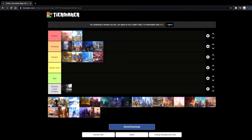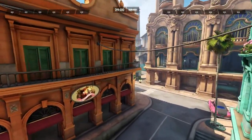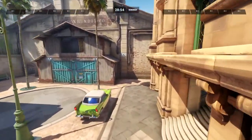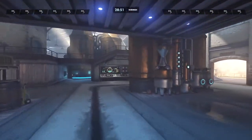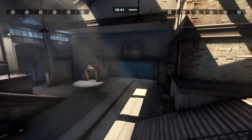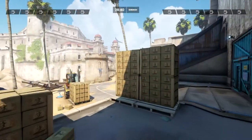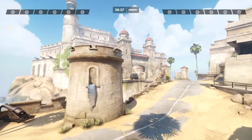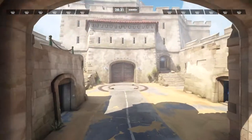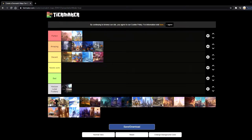Next up is Havana, an escort map. It honestly is a lot of fun. Havana not only looks absolutely beautiful with the different colored houses and the sandy final area, but there's a lot of open areas, a lot of closed areas, and a lot of places to flank. There's a lot of room for combos and good ultimates in Havana. It does a really good job of highlighting who the better team is — if you can't get past the first checkpoint, you're just bad at attacking. Havana seems pretty balanced, so I'm gonna put it in amazing.